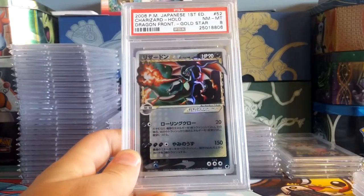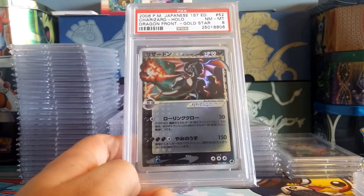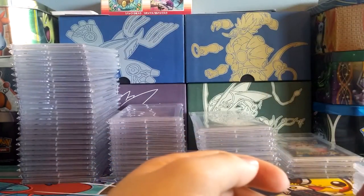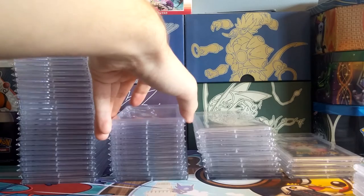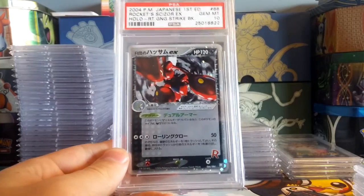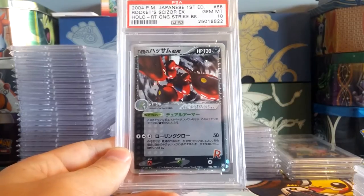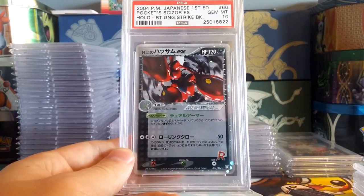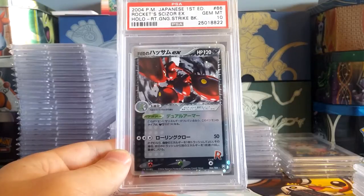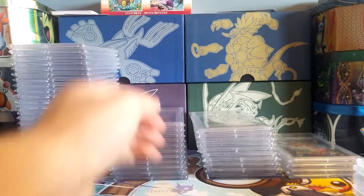There's the Charizard Gold Star first edition from Dragon Frontiers — another card where a Near Mint to Mint 8 is an extremely respectable grade. Everyone would love a 10 but as a lower-resource collector I usually wouldn't have the $200-plus to spend on a mint Charizard Gold Star, and even then it wouldn't guarantee a 10. I actually traded for that Charizard Gold Star at Worlds. First edition Rocket Scizor EX Gem Mint 10 — another card where a 10 is very respectable.